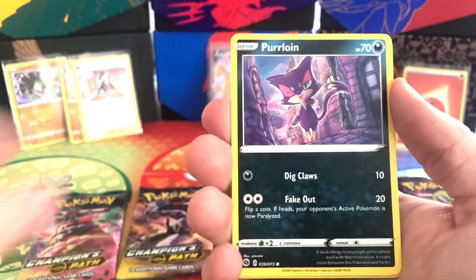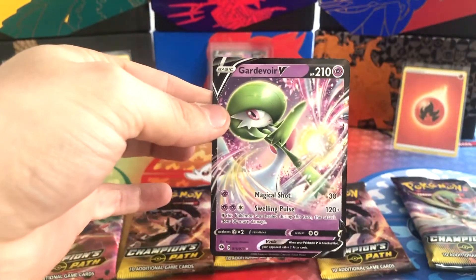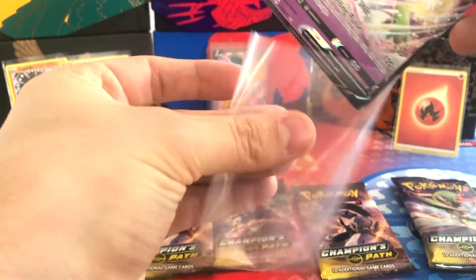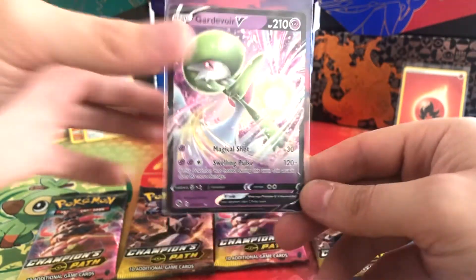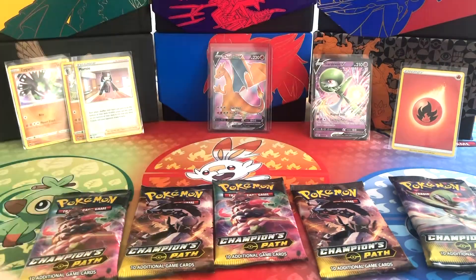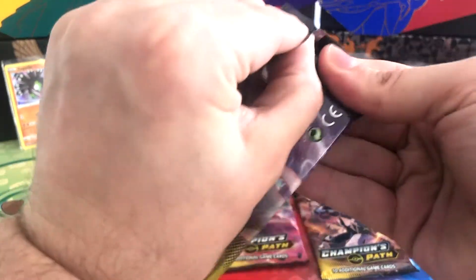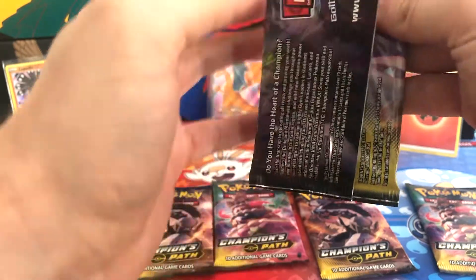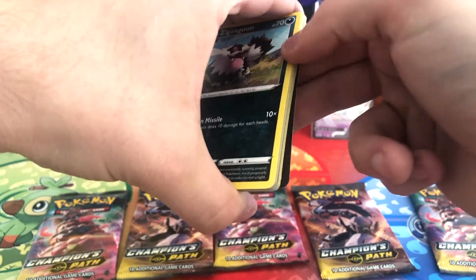Pack 4: Sizzlipede, Purrloin, Reverse Holo Hattrem, and a Gardevoir V! There we go guys — we found our first Ultra Rare from this Elite Trainer Box, which is fantastic. We do have Gardevoir already, so we'll pop him in a clear sleeve. That's our first V card or Ultra Rare card down. Hopefully this will spark a run of good luck from here.